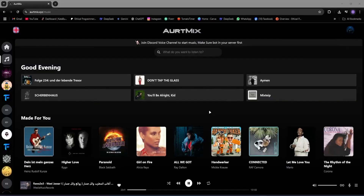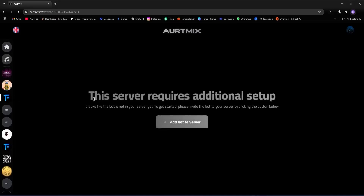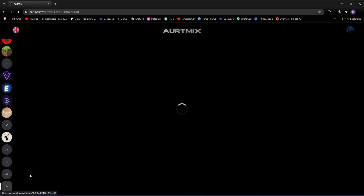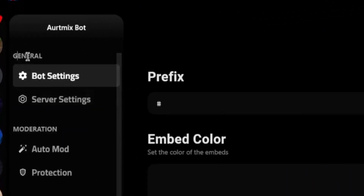Now let's move ahead and look at servers and how to set up systems in a server. Here we have a list showing all our servers where I have admin permission or I'm the owner. If I click on a server where the Ortmix bot isn't added, it tells us we need to add it. But since we've already added it to our Ortmix server, we can see our server dashboard.